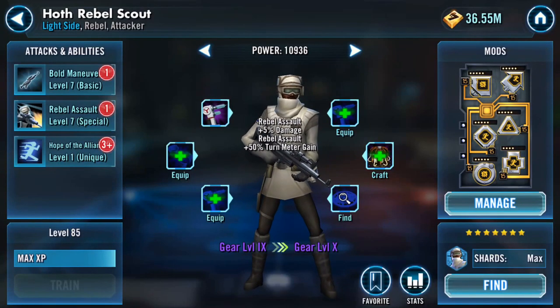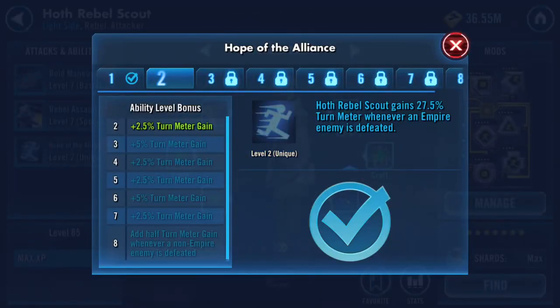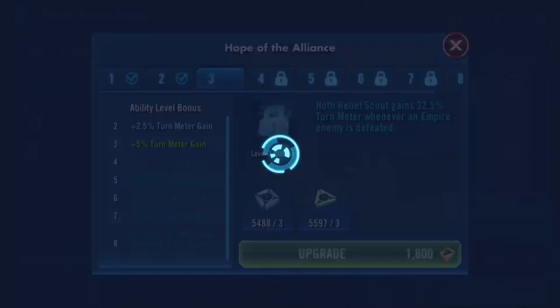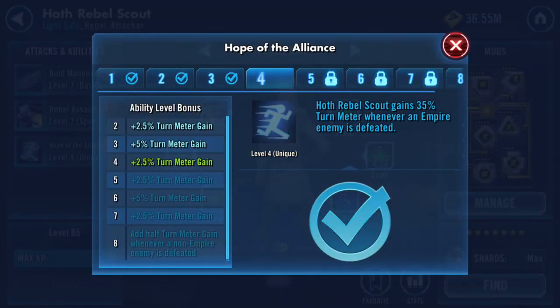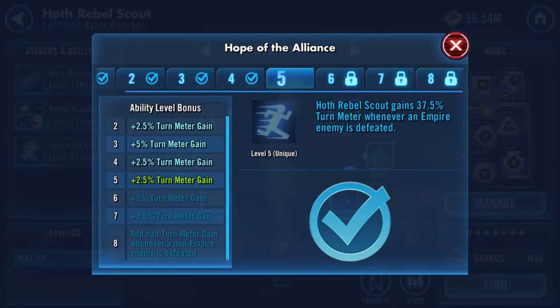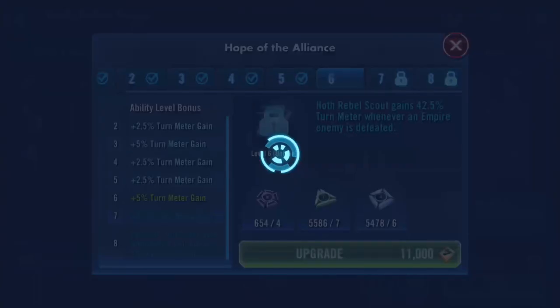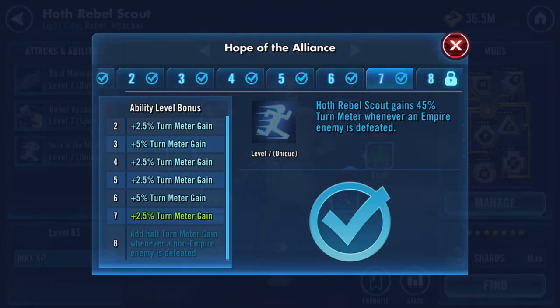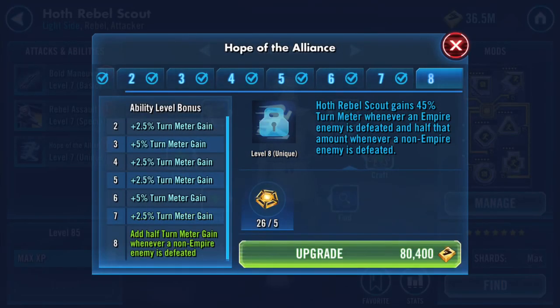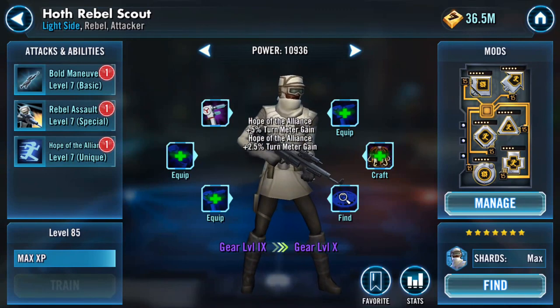And finally, Rebel Scout gains a percentage turn meter whenever an Empire enemy is defeated. I held off quoting the figure until I got to level seven — it's 45% turn meter whenever an Empire enemy is defeated, and half that — 22.5% — whenever a non-Empire enemy is defeated.